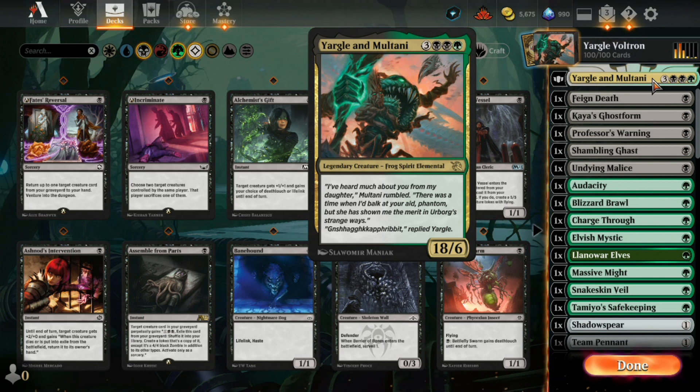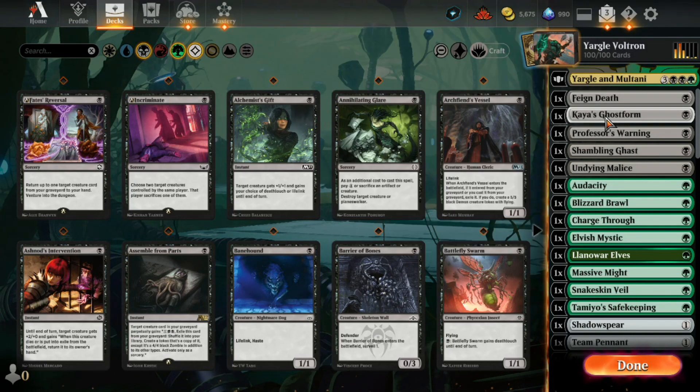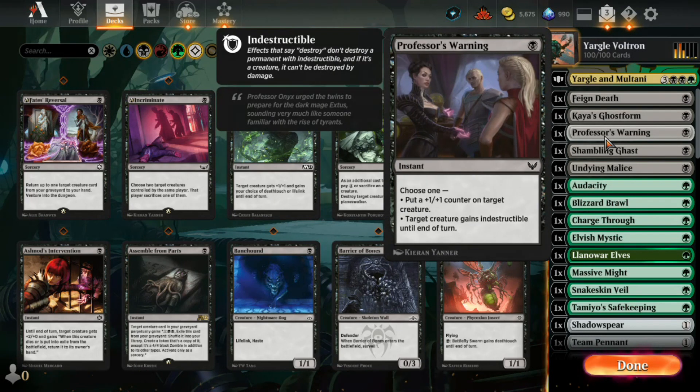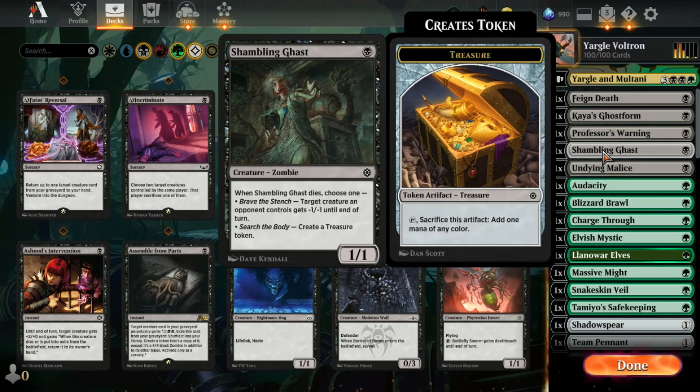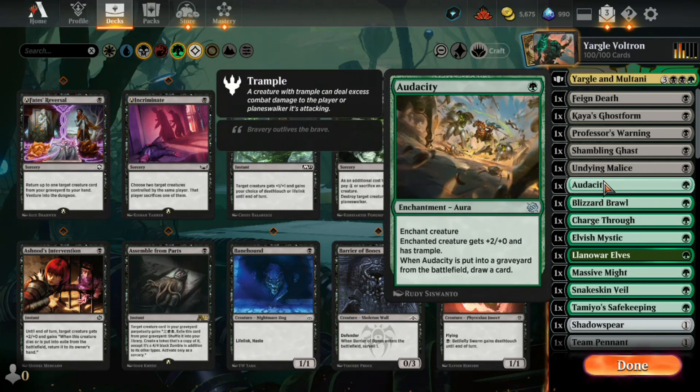The idea is to try to get him out quickly and keep him alive. We have cards like Feign Death to return him to play, Kaya's Ghost Form to return him to play, Professor's Warning to give him Indestructible — just to have a blocker and make a treasure token if needed — and Undying Malice: same thing, it dies and comes back.